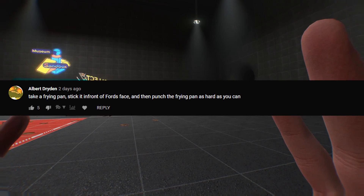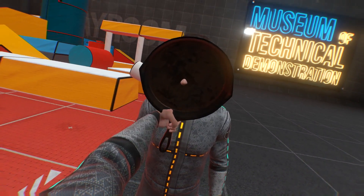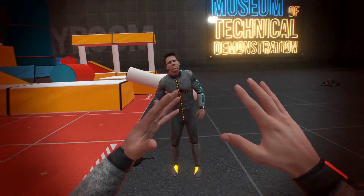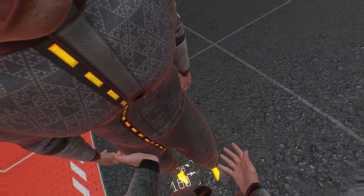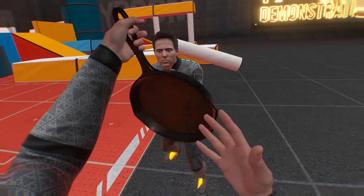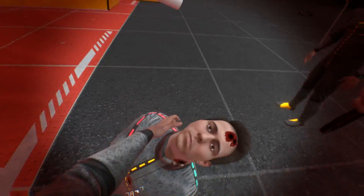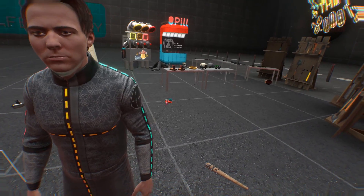Take a frying pan, stick it in front of Ford's face, and then punch the frying pan as hard as you can. I can see his nose through the frying pan. Ford, technically this is not me hitting you — it's the frying pan. I'm going to drop the frying pan as well. He actually did manage to get a punch in on me. What if I do it on his penis? I grabbed it — I'm so sorry, I didn't mean to grab it. Punch me all you want, you little booger. You're going to punch the frying pan — that's not fun, is it? Stop hitting me. Did you guys know if you scratch your ear in the right way, it sounds like Pac-Man?